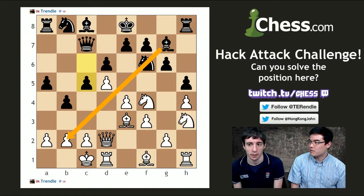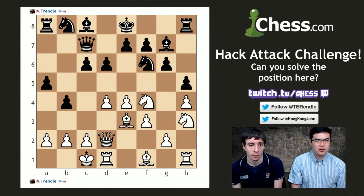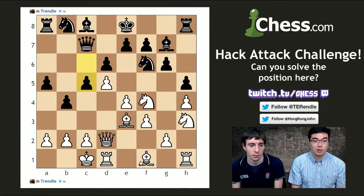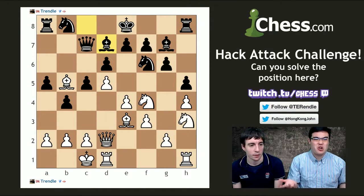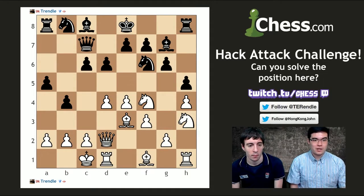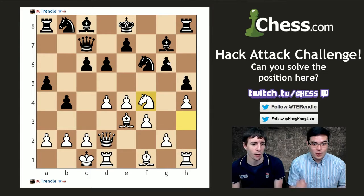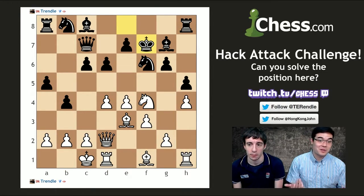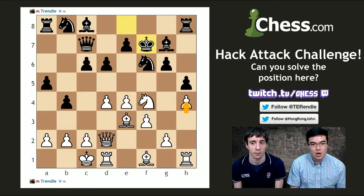After d5 c5, bishop b5 check doesn't really do very much because black can just play bishop d7 and block everything — it's defended by both knights, and one of those knights allows the dark-squared bishop to come raking down the board. So d5 is not the move. Knight takes g6 is fun and absolutely the move everyone at home should want to play if you're a fan of hack attack — unfortunately I don't think it's very sound. You get one pawn for the piece and even if you got the second pawn, you probably wouldn't have enough after king f7. There just aren't enough open lines — and you've just given up one of your knights.